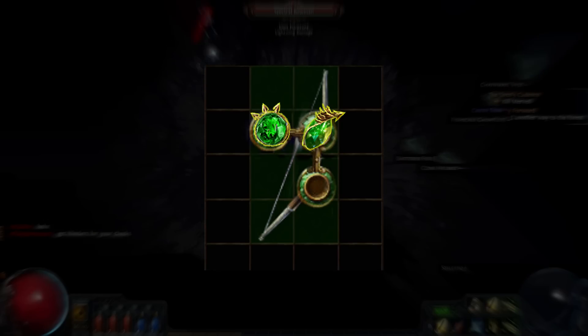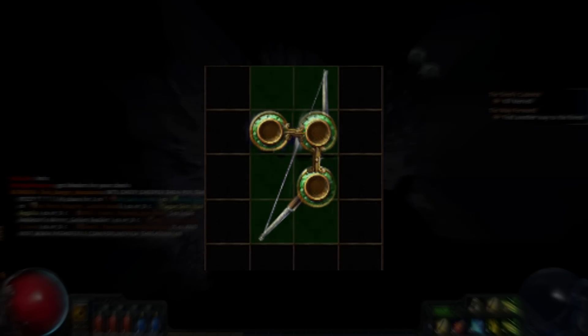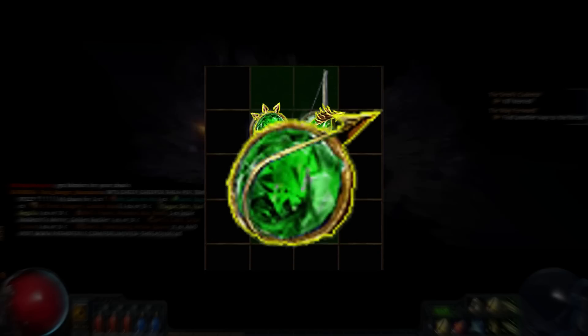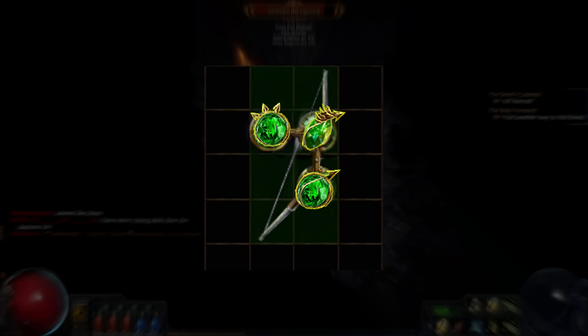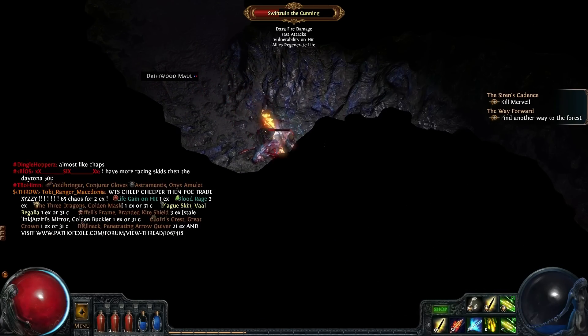It is possible to use multiple support gems on a single skill. So taking the same example, if we had Burning Arrow with Lesser Multiple Projectiles attached, we could then add in Faster Projectiles to increase the speed the arrows travel at, and so on. This is what makes items with 6 slots so powerful, as you can now have 5 support gems for 1 skill gem. Note that the same support gem can't be used more than once on a single skill gem.